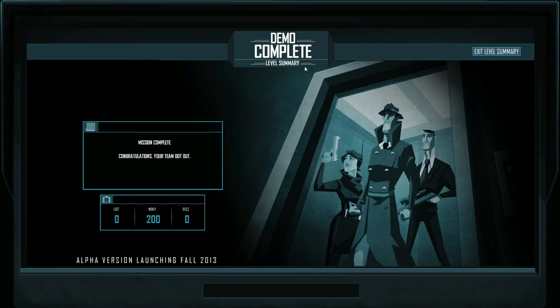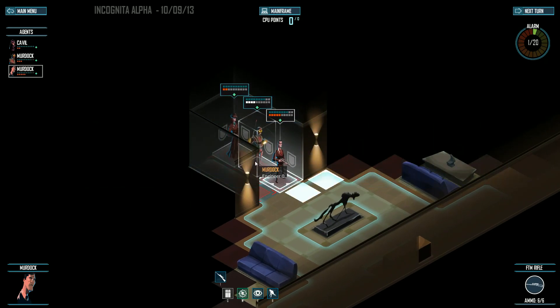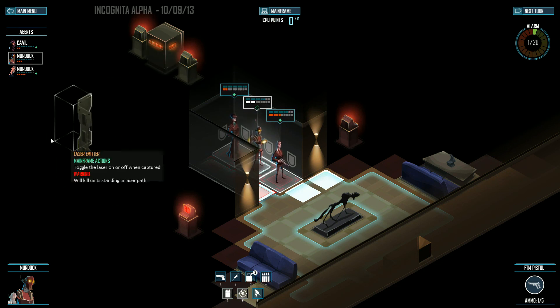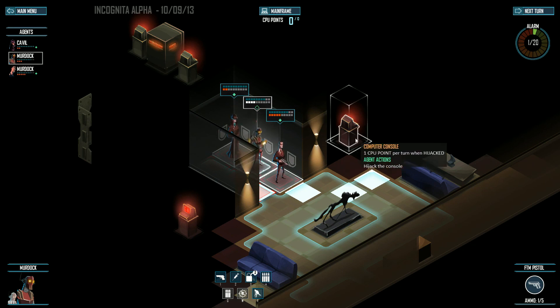And there you go — it says demo complete because this is the same build that was used at PAX. There's pretty much nothing else you can do after this point. You can continue your game but it loads the same level due to the bug. I'll jump in really quick just to see — yeah, this is the same level I had before. The only difference is I'll have three guys instead of two, but it's boring to do the same level over and over. This will be changed after a couple of builds — they're probably still working on increasing the difficulty the farther you go. So yeah, that's Incognita — hope you guys enjoyed it!